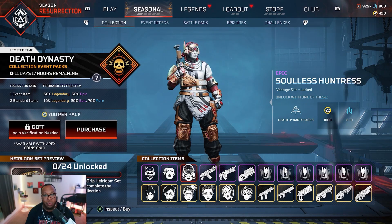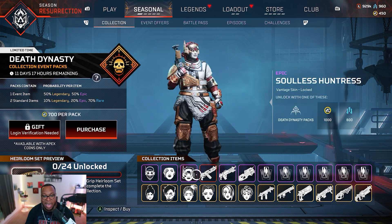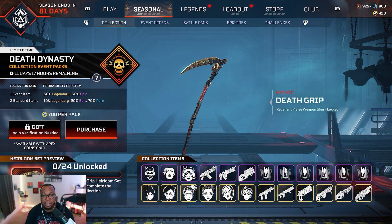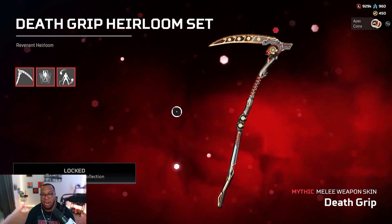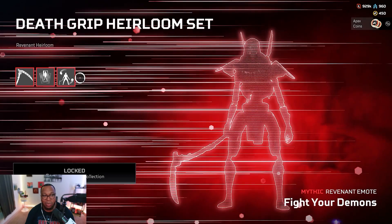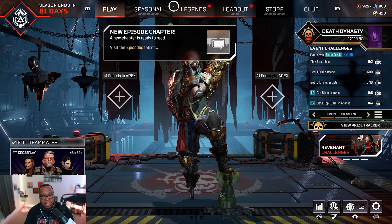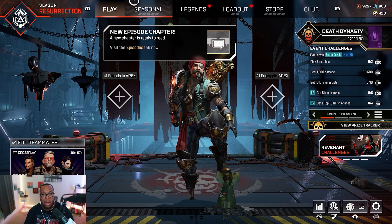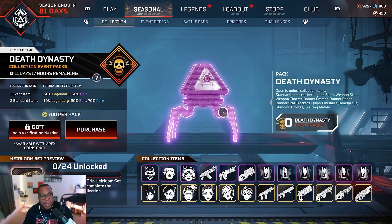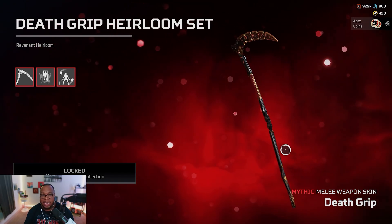So a rough start — the Octane and Seer skins are really bad — but the bottom half is really good. Am I gonna buy any of this? No. And of course, Rev's heirloom is whatever. I don't know what this is. Is it better than the original? No. The banner is nice though. Overall, I would say this event is an L because it's all built around this stupid toothpick and I don't like it.